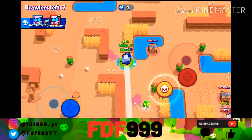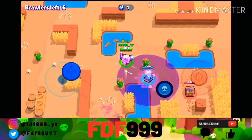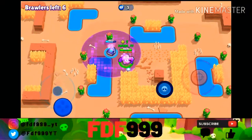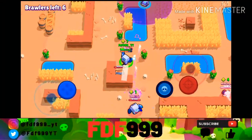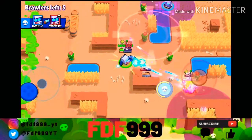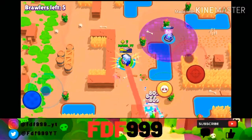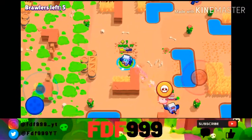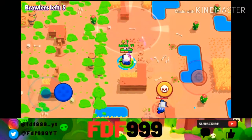I'll just grab these boxes. There's an 8-bit over there — we almost have our super. His range is so good, we're going to be destroying everyone since we're maxed out. I'll pop my super right there. The super range looks short compared to what I saw in previews but it's okay. I'm going to try to get this 8-bit. Now I'll heal up. His range is really impressive.